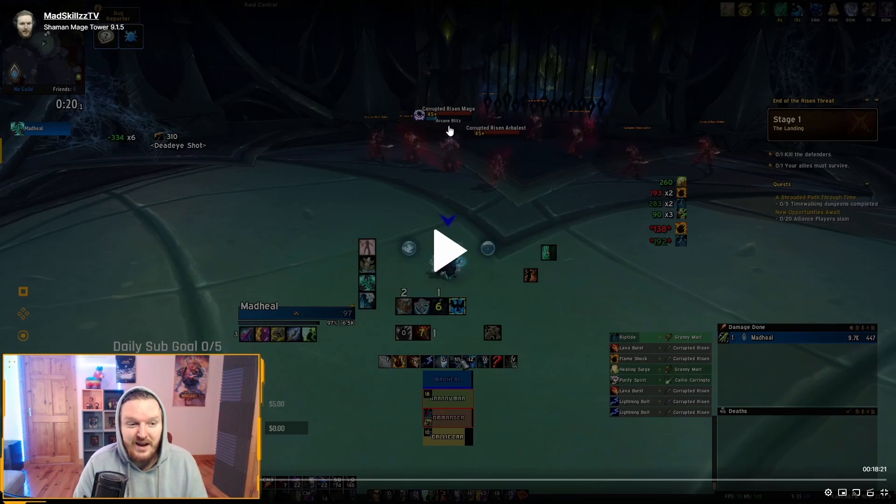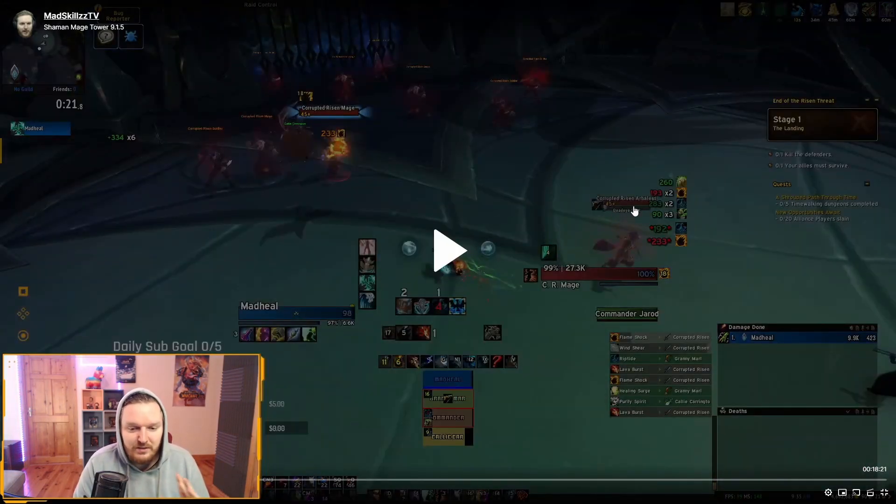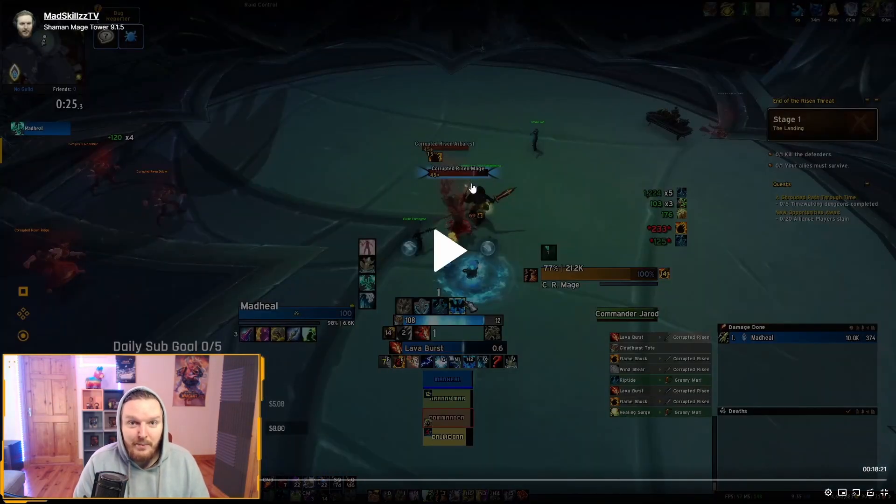You can see the Risen Mage casting Arcane Blitz. Arcane Blitz is going to be cast on a random member — it can actually be cast on your Earth Elemental. It's going to do around 50% of their HP, which is fine. You can eat one Arcane Blitz, but if the mage finishes that cast it's going to get a stacking buff that increases the blitz damage, and at that point it's going to one-shot. I interrupt the first cast; the Arbalist is also spawning but don't really worry about that as long as you're behind an NPC.